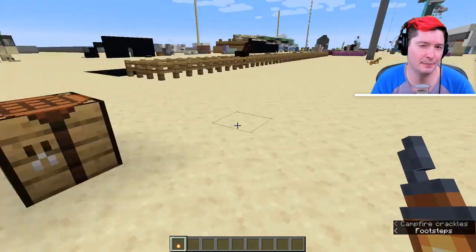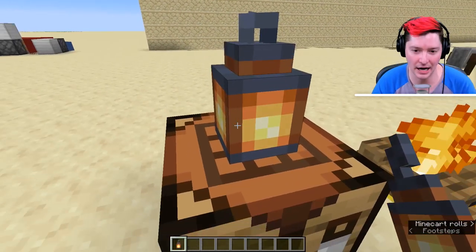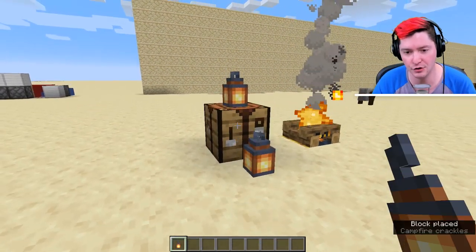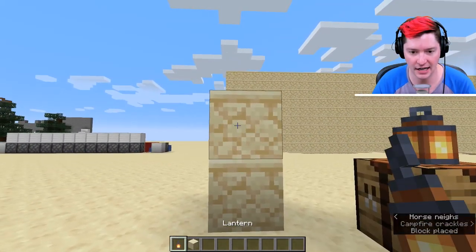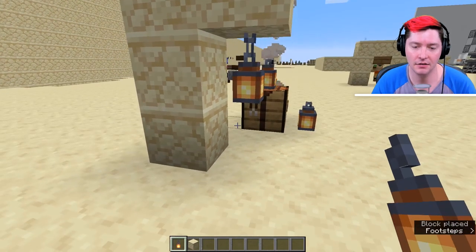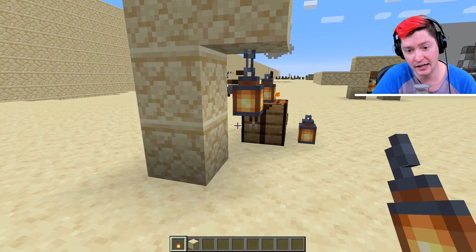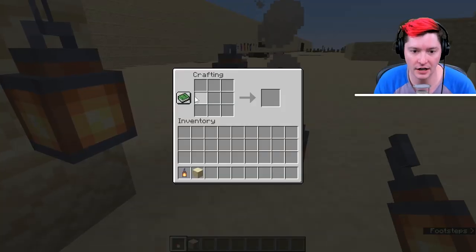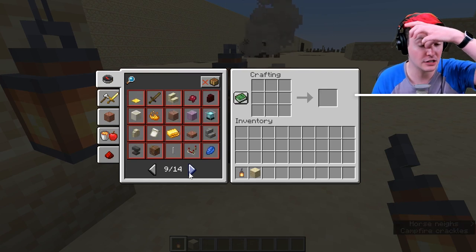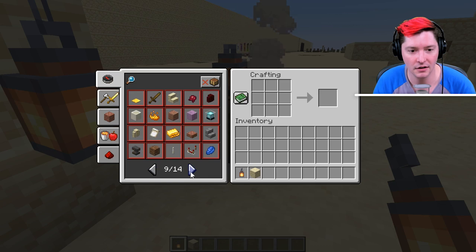My next tip and trick — this one's kind of basic — is that the lantern looks really, really good. The 1.14 lantern may be one of my favorite blocks. I love how it has a little animation and I love how it looks. I wish it could attach to the side of blocks, but it has to be either hanging or on the ground. My tip is just: use the lantern more often. The recipe is a torch in the center surrounded by iron nuggets all the way around, giving you a lantern.